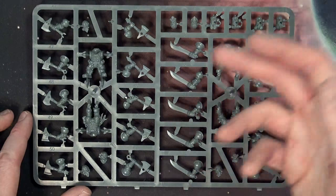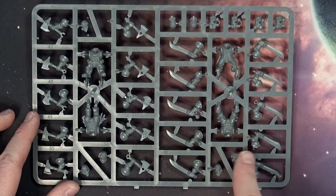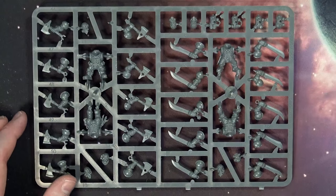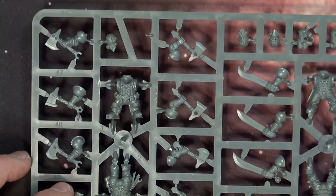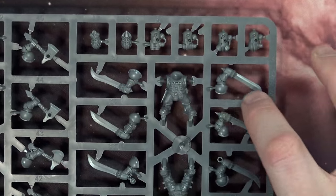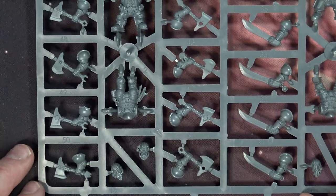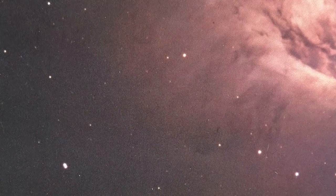Taking a look at this second sprue, this looks to be the Close Combat Sprue. You can see the Cutlass variations, the Axe variations, more heads, more torsos, and some more respirators. Let's zoom in and give a better idea of just how detailed these are — you can definitely see a lot of awesome detail in each torso, and even the weapons themselves have fantastic detail work wrought into the arms. That is pretty much everything for the $45 Arcanaut Company box.